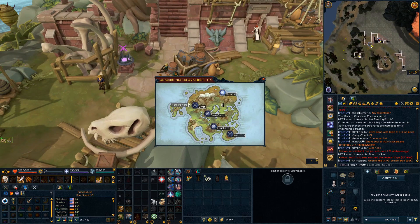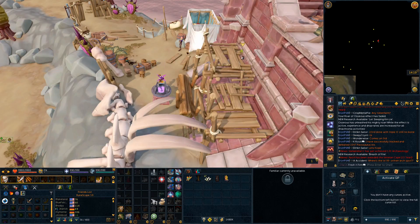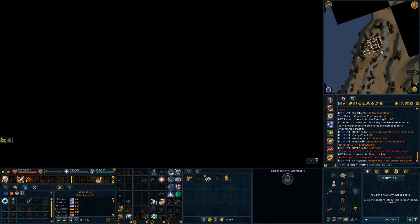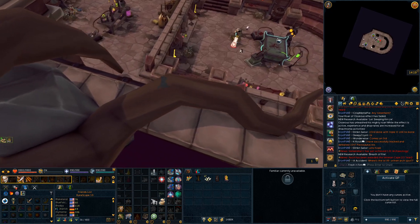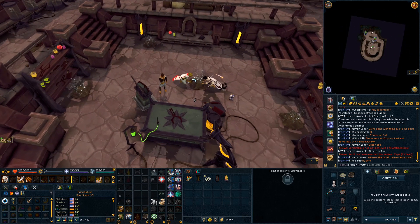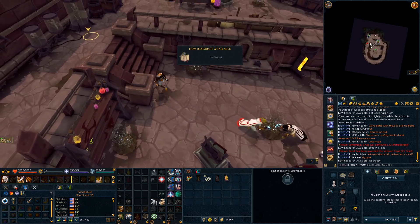That is at the crypt at the outpost, which is the one furthest north. We go inside and get this piece of research, which is to study the large table in the middle — the autopsy table — to acquire your next piece of special research. That one is called Necropsy.